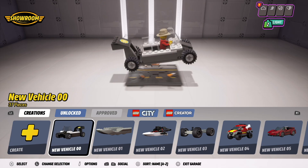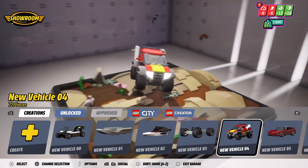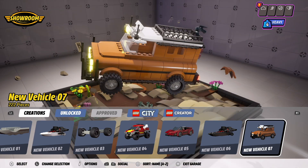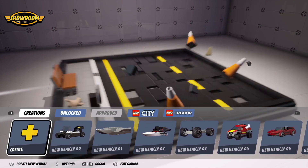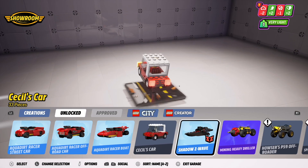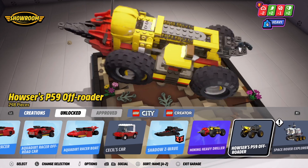To do that you have to go into the garage section of the game. In here you will see every model that you have picked up in the game so far, or that you have bought online, or that you have potentially built yourself. They're under different categories like Creations, Unlocked Lego City, Lego Creator, and I'm assuming later Lego Technic and all the other stuff. But as it is now you can pick anything in here to fiddle around with. There's a lot of funny looking things, and especially some of the vehicles that you win in races when you're playing the actual game are quite interesting.